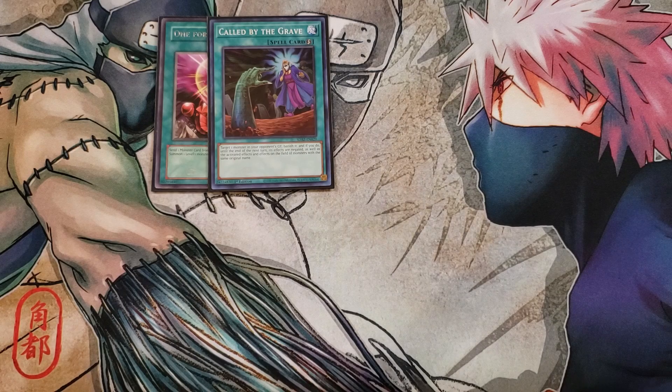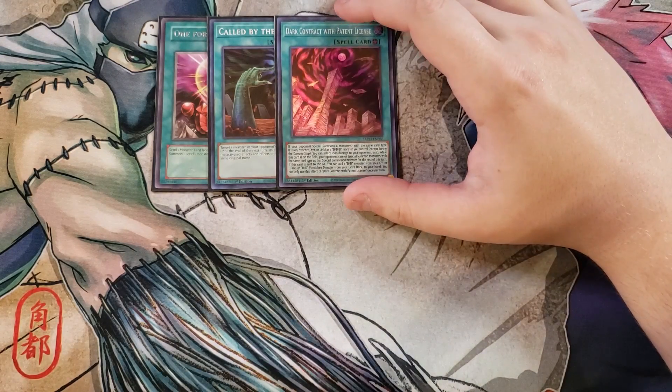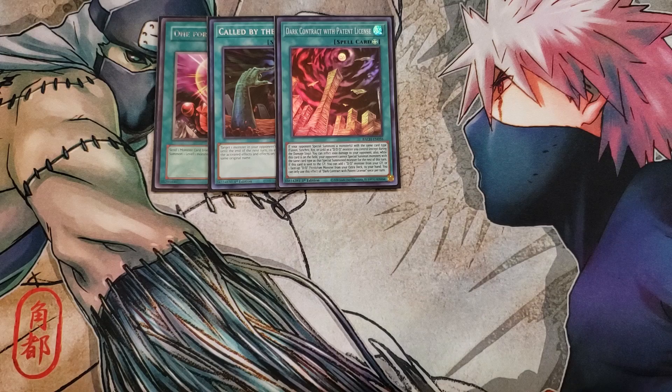I'm then playing a single copy of Dark Contract with Patent License. This card is really interesting in the deck — I feel like it's a great one-of in the build. This card is super good because if your opponent special summons a monster with the same type as a Fusion, Synchro, XYZ, or Link monster as a D.D. monster that you control, except during the damage step, you can inflict a thousand points of damage to your opponent. Also, while this card is on the field, your opponent cannot special summon monsters with the same type as the special summoned monsters for the rest of the turn, which is super good because we're trying to summon out a Fusion, a Synchro, and an XYZ monster in this deck in a single turn. It also says if this card is sent to the graveyard, you can add a D.D. monster from your graveyard or one face-up D.D. Pendulum monster from your extra deck to your hand.